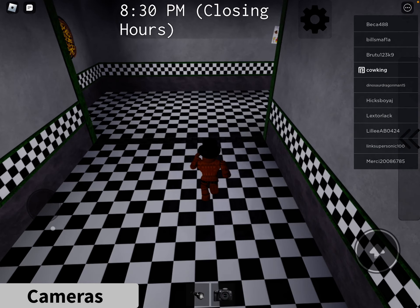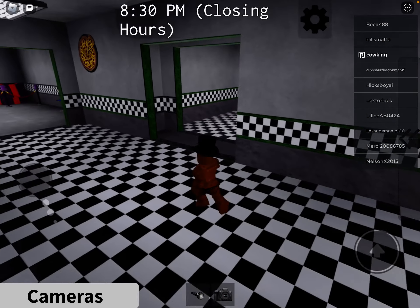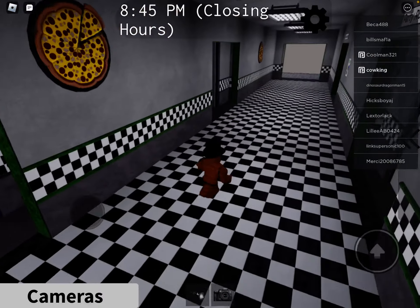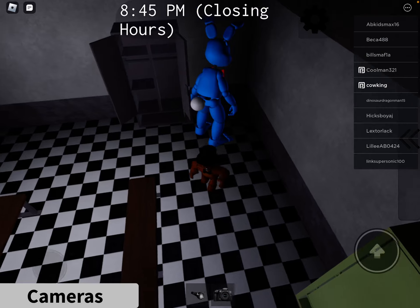Maybe down here, yeah, in this hall. Alright, where it has the party rooms. You want to go in this hall, open this door — it's already open for me — and find it. You find it.